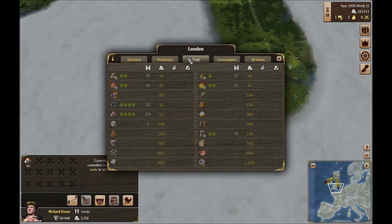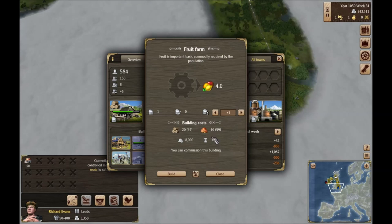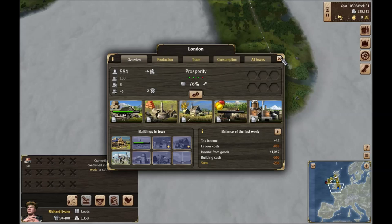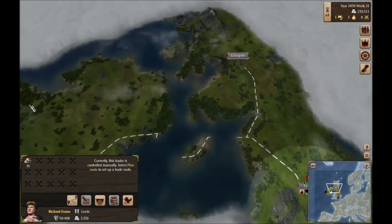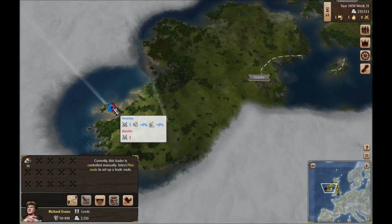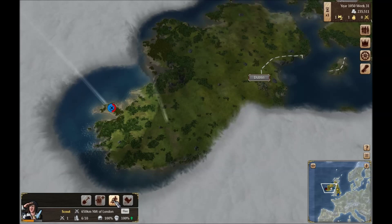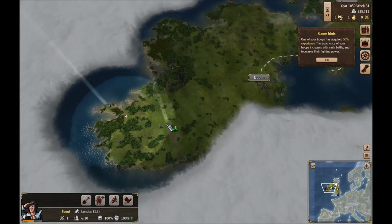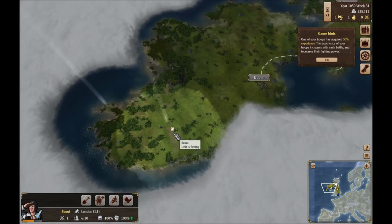We're up 240 there, so we should be cranking out beer now. I think food's going to be worth upgrading as well, so let's go ahead and build one of those. We're kind of stuck right now — this sucks. I should probably just flee with him, but it won't let me select him. There we go — let's go ahead and just flee.